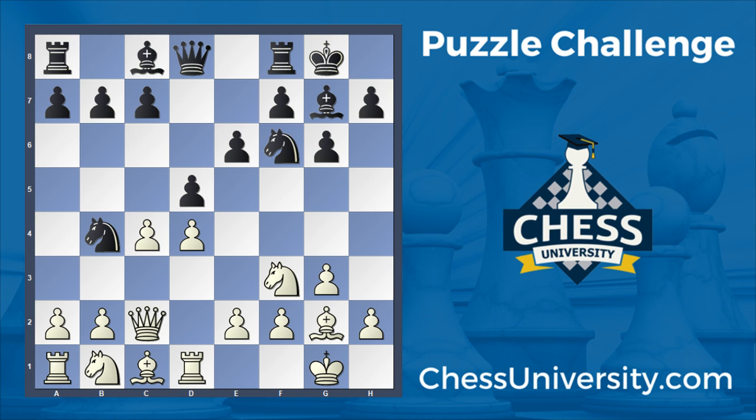Now knight b4, attacking the queen. Queen to b3, counterattacking and removing the queen from danger. And now black decides to defend with the move queen d6, which is a blunder.